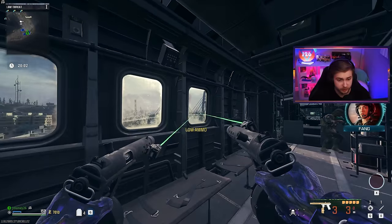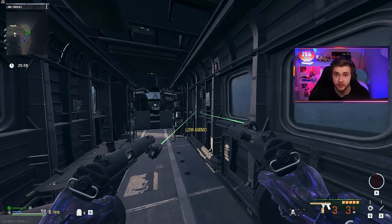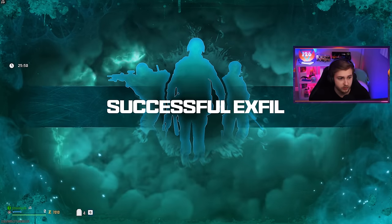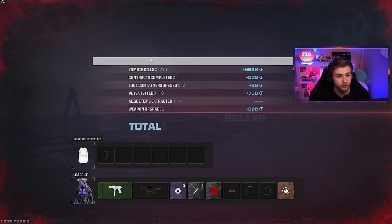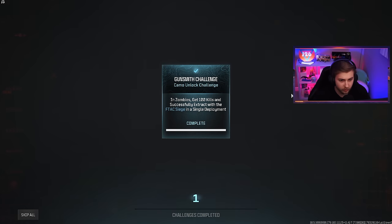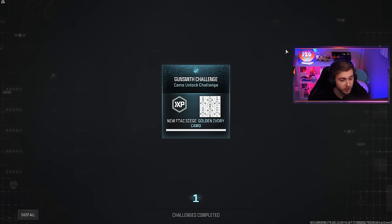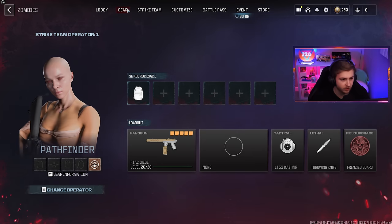I'm 99% sure I have 100 kills or more in this game. Let's see if it'll give us our camo. Successful exfil — I think I heard it pop up, I heard the little sound. 294 kills — I'm pretty sure that's higher than 100. Let's go! Okay, it just took an extra game. Maybe going to the Dark Aether bugged it out, or maybe it just needed a little talking to.